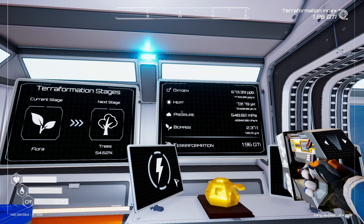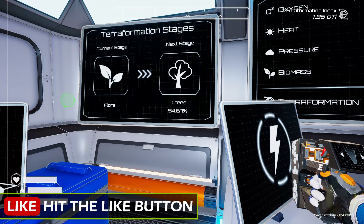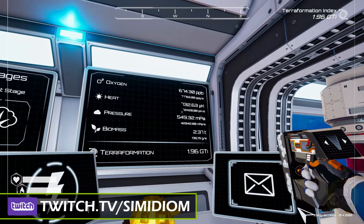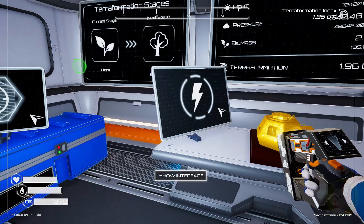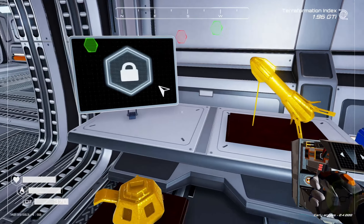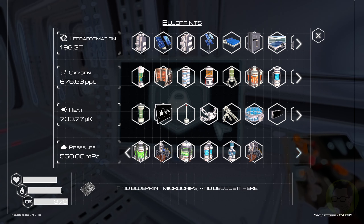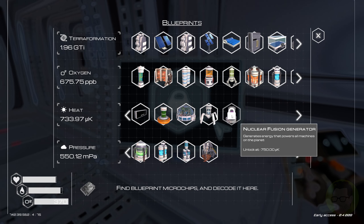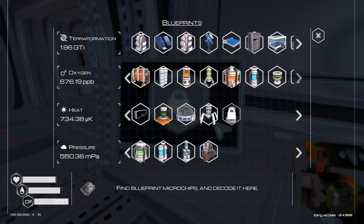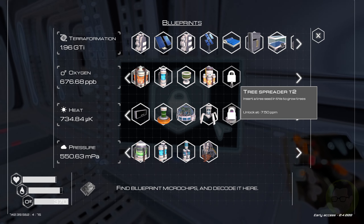Welcome back to Planet Crafter. We are sitting at 54.67% on the next stage which is trees. We've got stuff climbing up steadily but not fast enough for my liking. I did send a GPS satellite up just to see what it was like — really no point in it. I want to concentrate on unlocking the tree spreader at 7.5 ppm, which is going to require a nuclear fusion generator with extra heat.